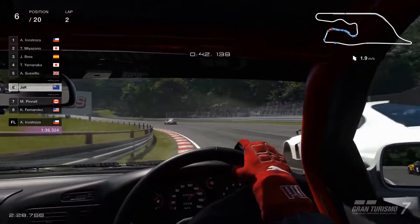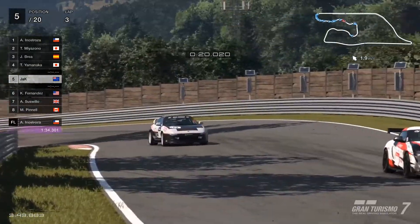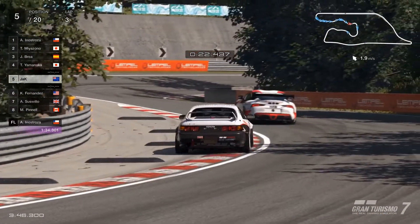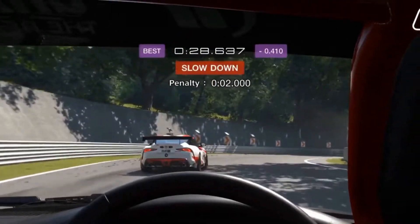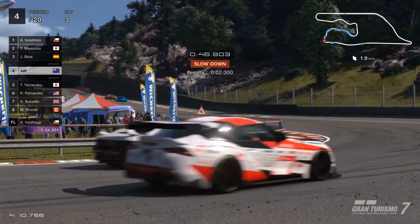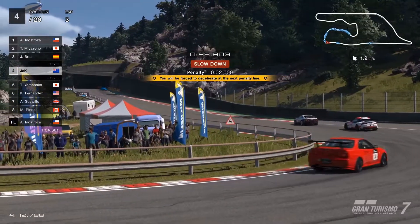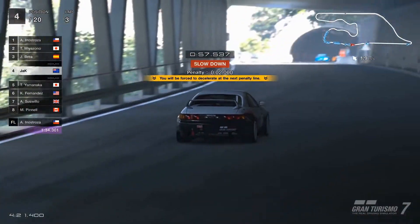We take them on the inside and shoot off down the straight for position gain. While closing in on 4th, we accidentally cut the corner, and that's going to cost us a small penalty. Well, f***. We managed to take 4th on the inside, but with this 2 second penalty, I think that's pretty much a run killer, unless we can figure out how to get that speed back.